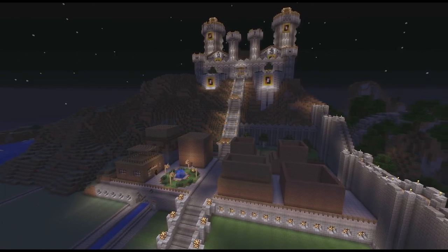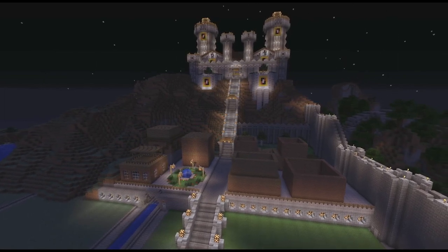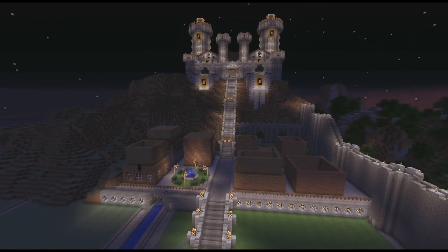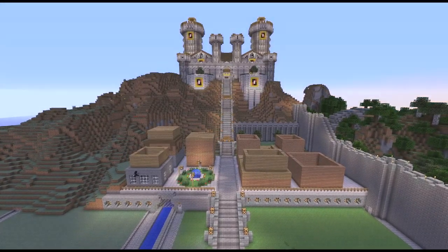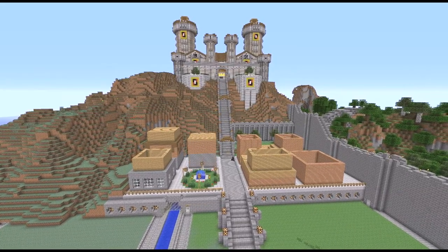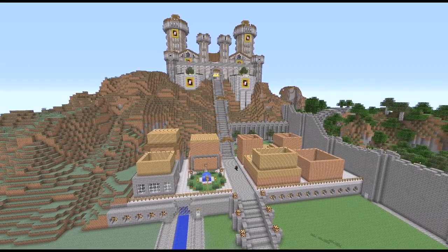As I work on the first house, you'll probably notice that I don't exactly have a plan for what I'm doing. I'm really just trying things out. I also wasn't sure if I wanted to build the rich folks' area with wood or brick — or a combo, obviously.